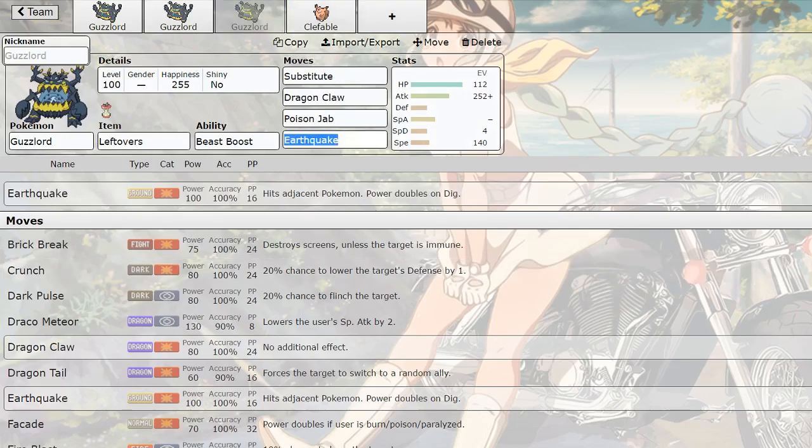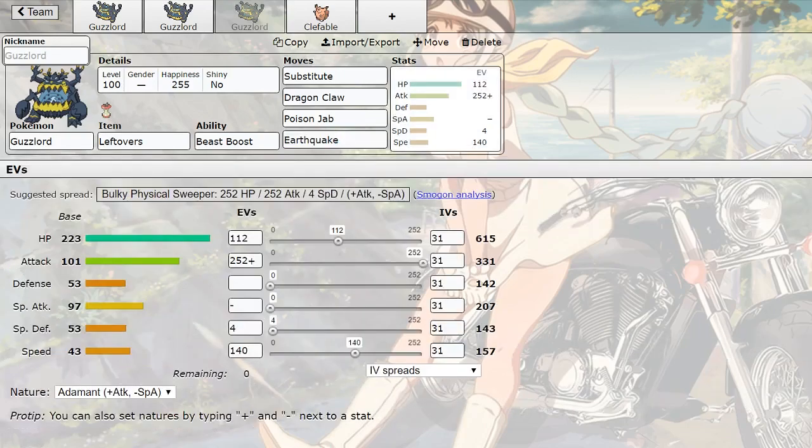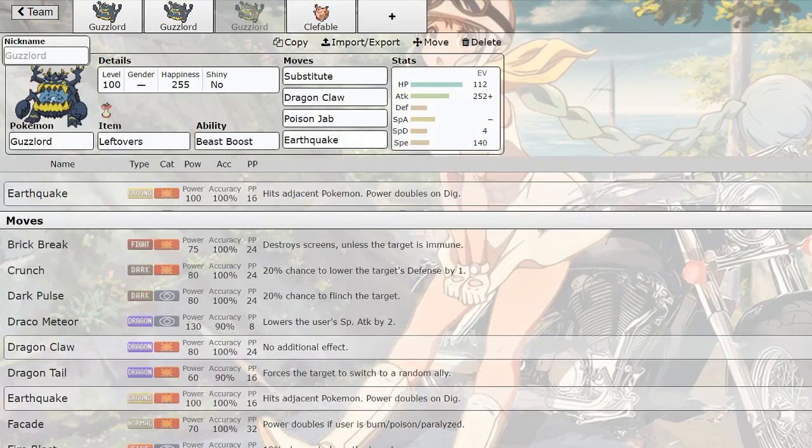The last set I have here - other than the Clefable set - is a Leftovers Sub 3-attacks set. I figured with a massive amount of HP like this and a decent offensive stat pool of 101 attack and 97 special attack, along with a decently wide move pool, you can run a Sub 3-attacks set. I've tried this one out and it works pretty well - you can fear out a lot of Pokemon, get that free sub, and proceed to deal damage. You have a massive amount of HP so running Substitute made a lot of sense.